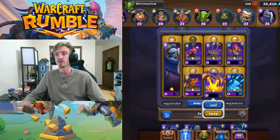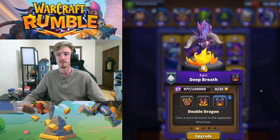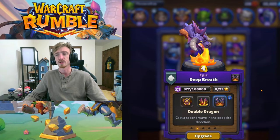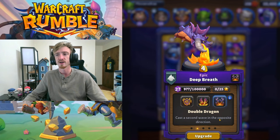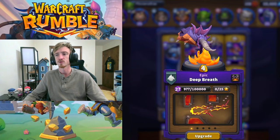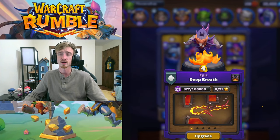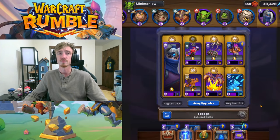Then we have Deep Breath — we're using the Double Dragon talent where it shoots a beam of fire in both directions. Here is one beam, pretty long as you can see, and it fires a second one in the other direction. This is really good for controlling lanes because lanes are so narrow right now. It allows you to kill a bunch of things while also dealing a little bit of chip damage to the enemy's base, which is kind of what this whole PvP meta is about right now.